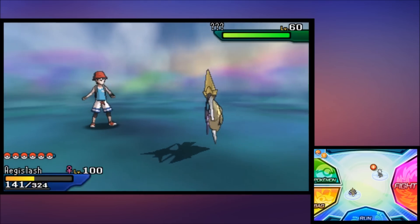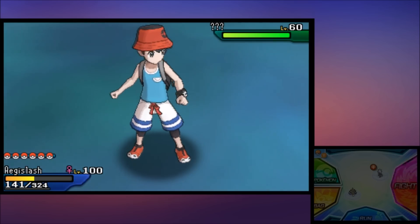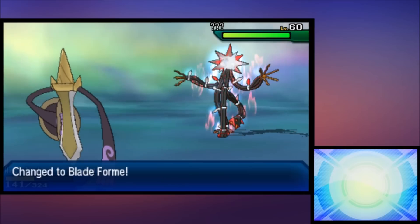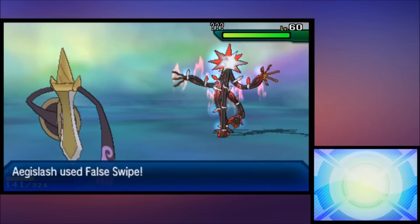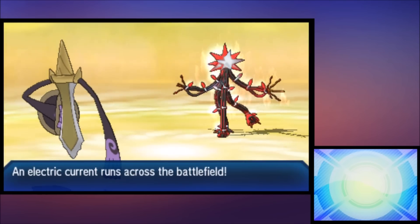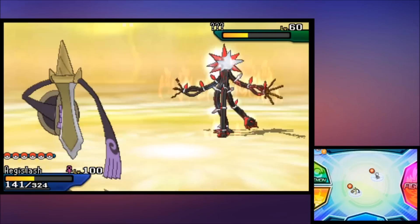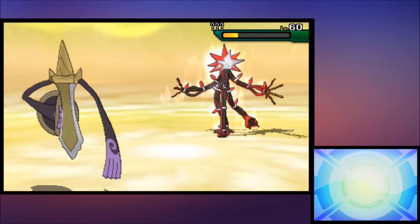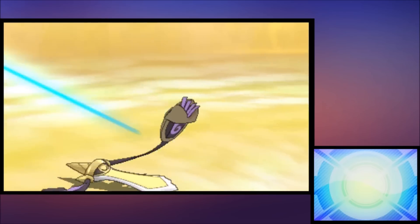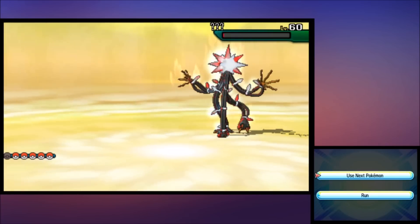Once you go through the wormhole, you're good to go. You can still Synchronize it, status it to make it easier to capture, and bring a high-level Pokemon. I brought a level 100 Aegislash to False Swipe the Kartana down as much as possible — probably not the best idea since I'm in Blade Form and going to take a lot of damage. Kartana setting Electric Terrain can get a little dangerous, but you do have the Beast Ball. The Beast Ball against ultra beasts multiplies your capture rate by five, so even though the capture rates are a bit screwy, you'll still be okay.